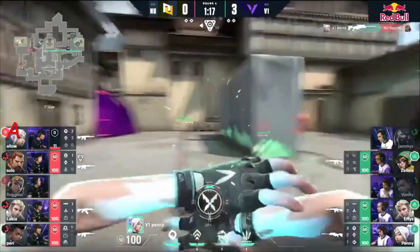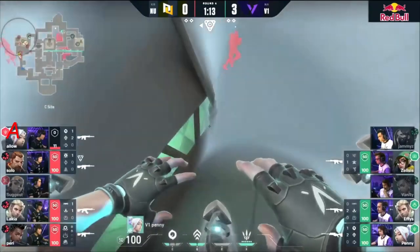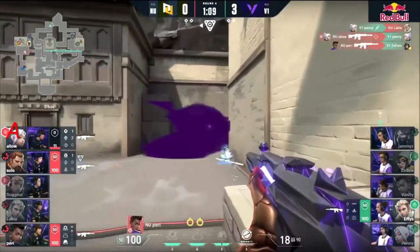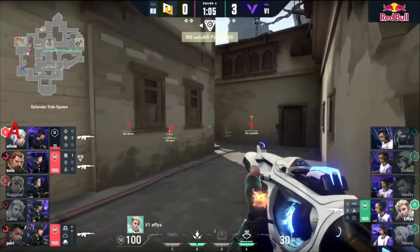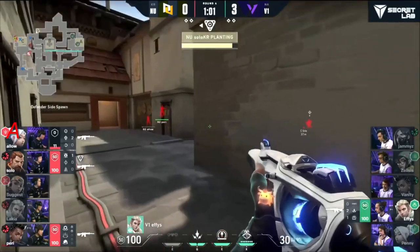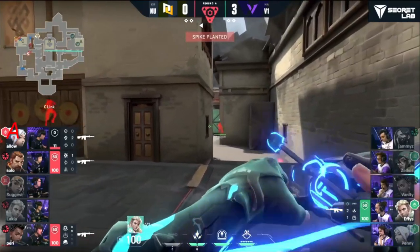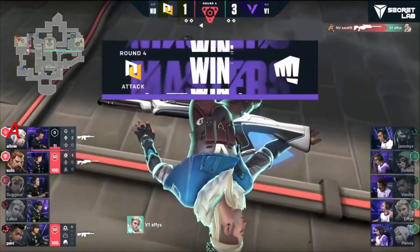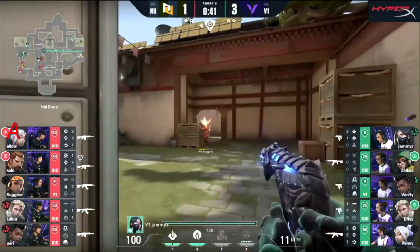Penny gets a chance and delivers! Bladestorm comes out as Penny tries to stay alive using the counter from the cloud burst to keep him alive. That's insane. New Turn overwhelmed — that's how they're able to get in. Allow is just saying you're not allowed to do that, you can't push. It was a great read. V1's key play was locking down Zelsis with the frenzy — a big pick.